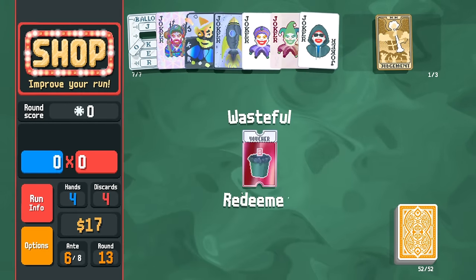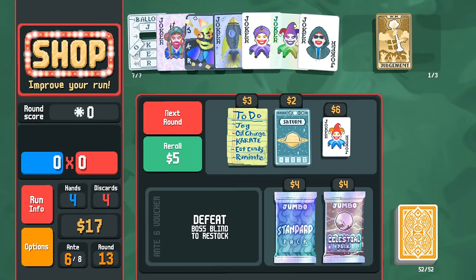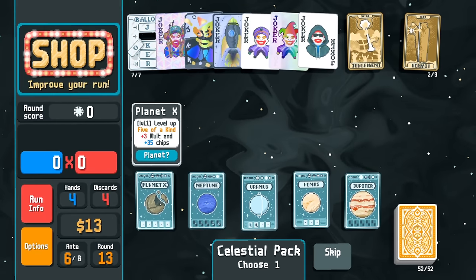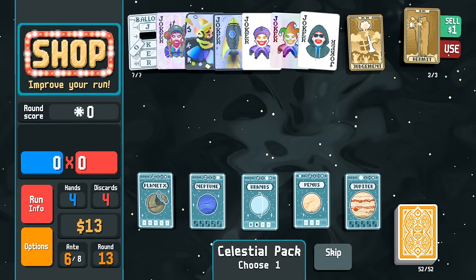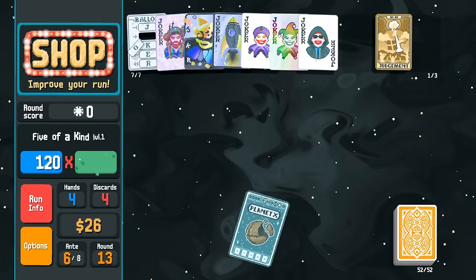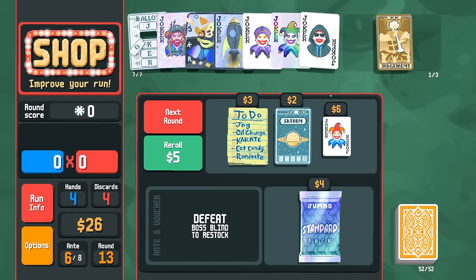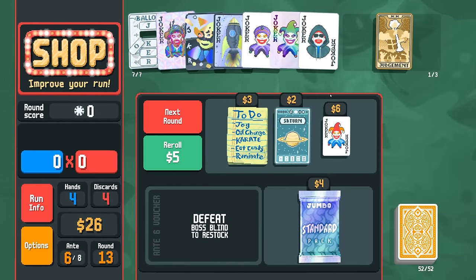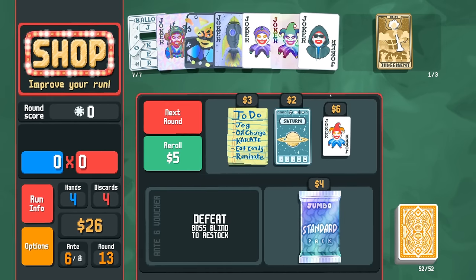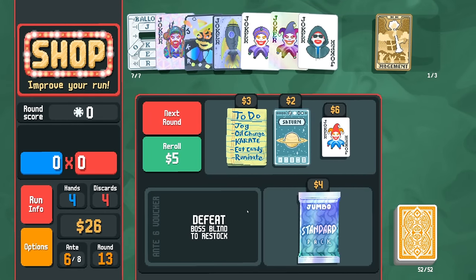Wasteful gives us an extra discard — definitely down for that. We need to get our high cards up. Planet X — we'll upgrade it. Imagine a five of a kind, a beefed-up five of a kind with Card Sharp and a full five of a kind, red seal glass eights — that would be insane!